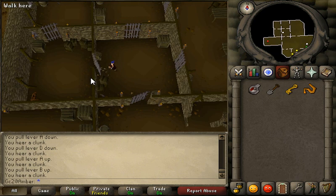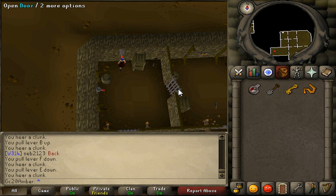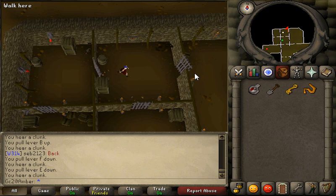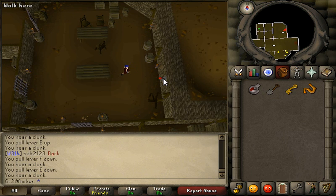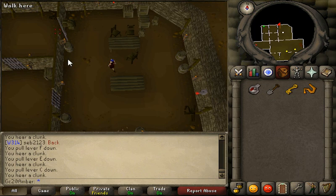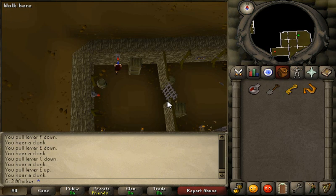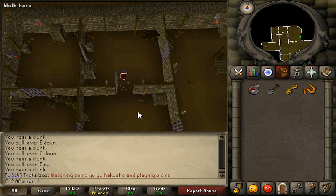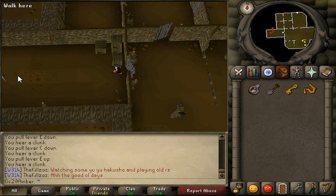Go through here, and here, and here. Pull E and F, go through this door, then this door, and pull lever C. This door and this door. Pull lever E. Go through here, go through here, go through here, and open this door.